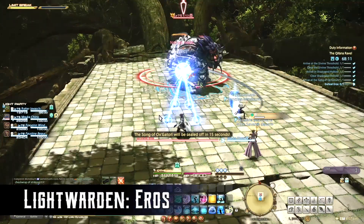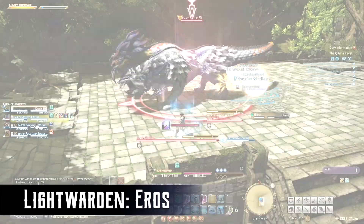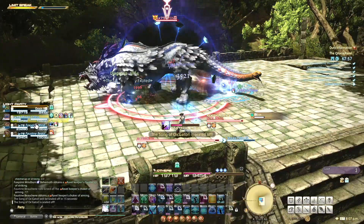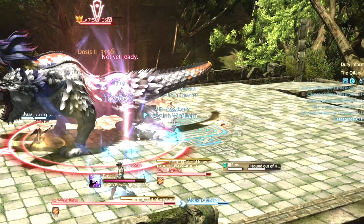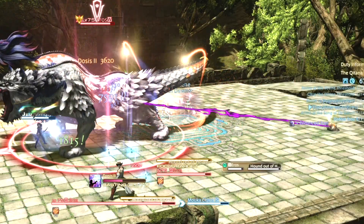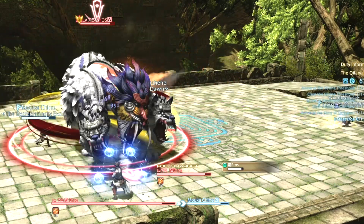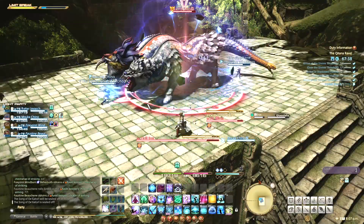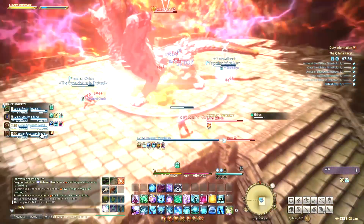The third boss is the Light Warden, Eros. He opens with Rend, a simple tank buster — just mitigate and heal as needed. With Hound Out of Heaven, the boss will tether to one player. This player should run from the boss until the tether turns purple, which won't prevent damage but will prevent a nasty debuff. Glossolalia deals unavoidable damage to all players; just heal through it.